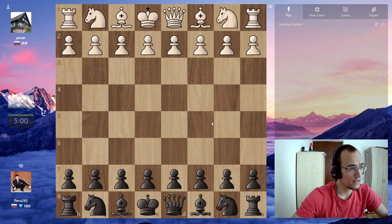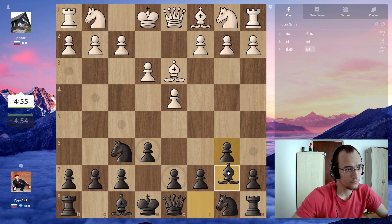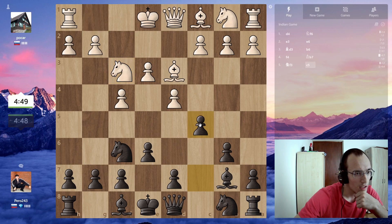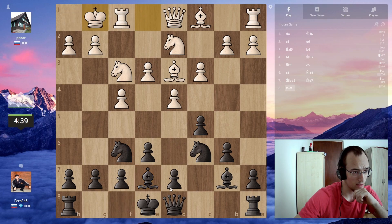We get the last game of this blitz rating climb and we get a 1986 rated opponent. This is some stonewall setup. I guess I go c3 here, maybe this — I don't know, I'm just gonna develop. This guy seems to be playing pretty fast so I'm gonna do the same.